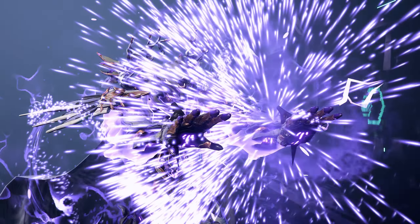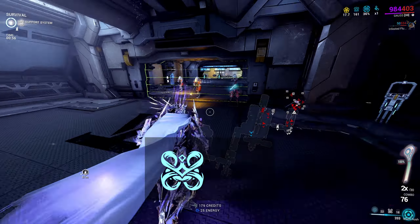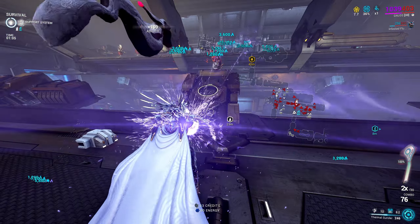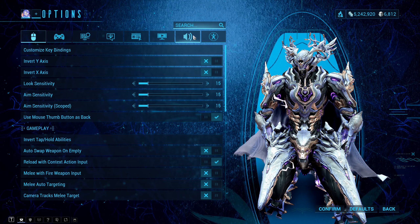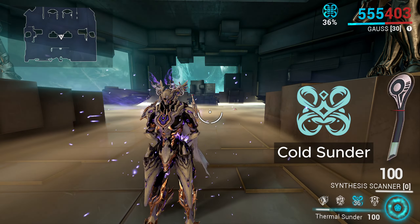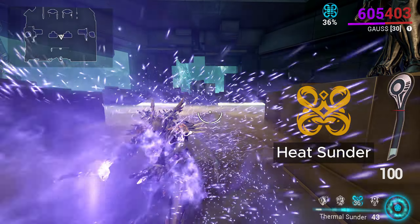Thermal Sunder is Gauss' third ability and it comes in two flavors. By default, tapping gives you the cold version, while holding gives you heat. The majority of builds use the heat variant more often, so it's convenient to invert the tap setting. Head to your Options page and search for Invert Tap, then change Gauss from default to inverted. You can test this in-game by holding to cast cold sunder — your battery should increase upon doing so, as cold increases your battery while heat drains it.